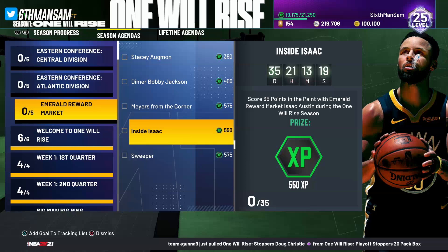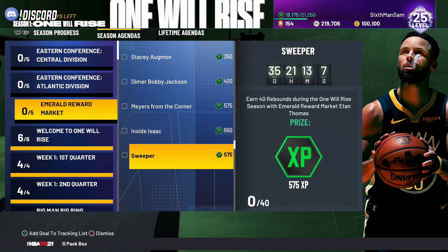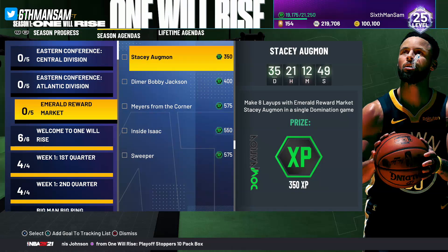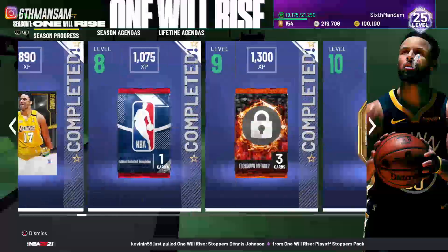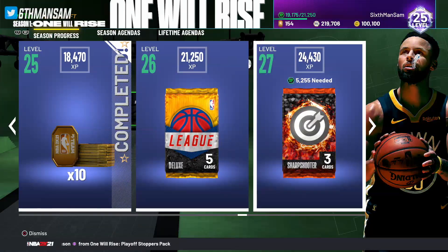Going back to the other challenges: Isaac Austin needs 35 points in the paint — cutting to the hoop counts, so that's super easy. Then the last one is 40 rebounds with Ethan Thomas, which might be tough since he's only an emerald, but it's not in one game — it's cumulative across as many games as you want. Looking at the XP totals: 500, 500, 400, 350 — if you do all of these you get 5620 XP, and just doing the emeralds alone gives you about 2500 XP.